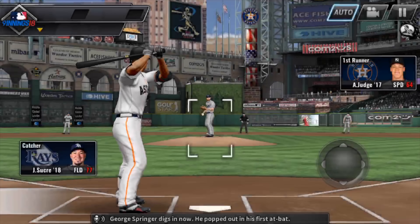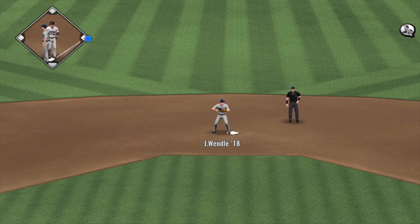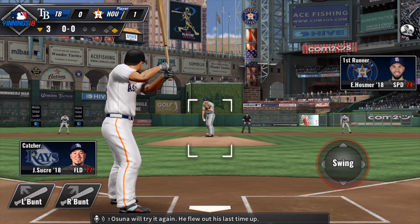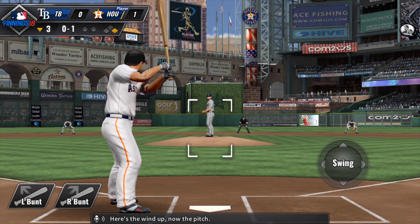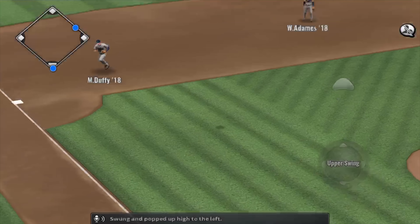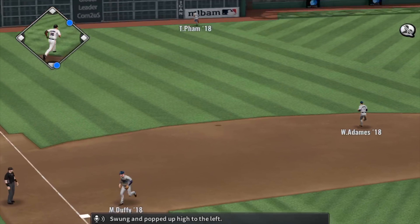Eric Hosmer will step into the batter's box. He's singled in his last plate appearance — popped up left side, a leadoff single for Hosmer. Jose Osuna will try it again; he flew out his last time up. First pitch is fouled back. Swung and popped up high to the left, and this one will find the ground — might be extra bases. He'll get tagged out before he gets to the base.